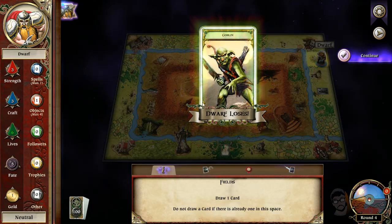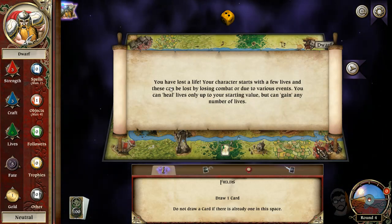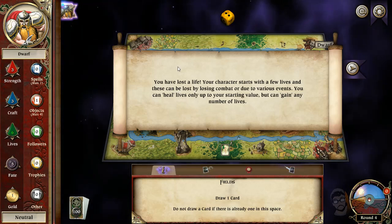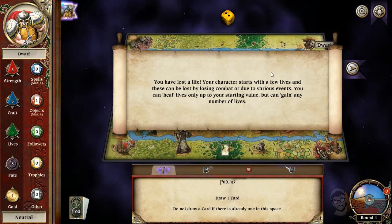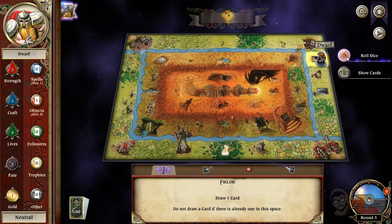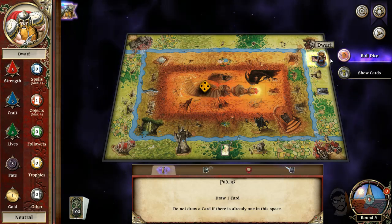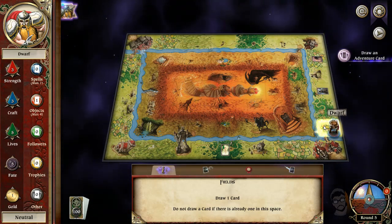He got an eight, so I pretty much lost the fight. I lost. You've lost a life. Characters start with few lives and these can be lost by losing combat or due to various events. You can only heal up to your starting value, but you can gain any number of lives. So we can't fight the thing again unless we move back. Let's just keep unlocking new stuff on the map.